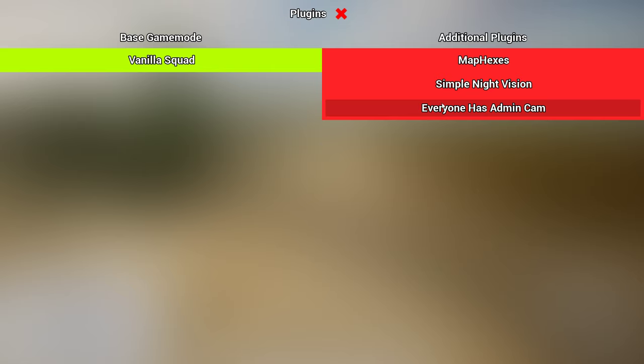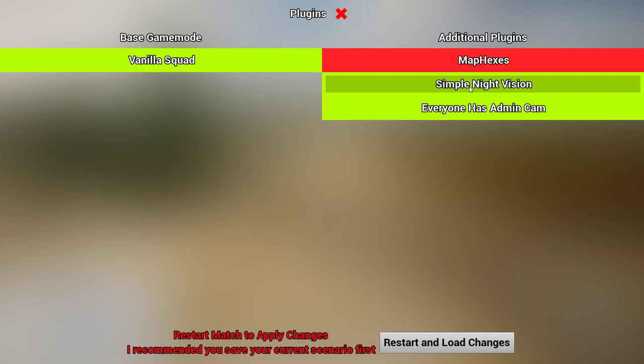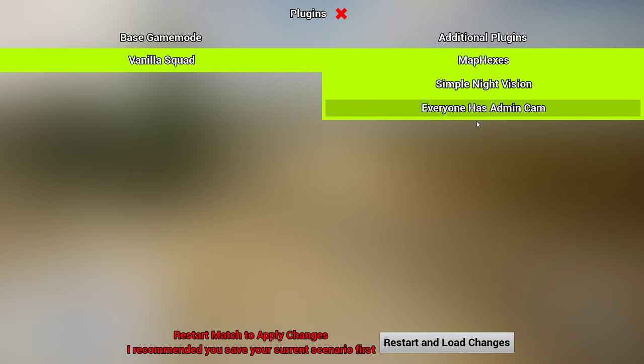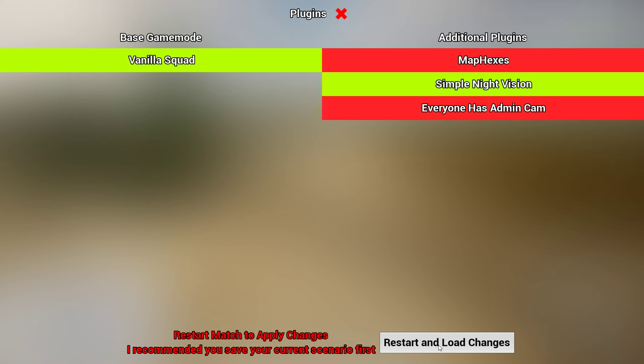Here are your plugins. Everyone has admin cam. On your server, you can make it so everyone has access to Zeus. You can also activate the night vision plugin. I honestly don't know what 'map pexes' is — I will ask Squiders and put it in the description. I can select and deselect these. You've got to restart your match or server in order for this to take effect.